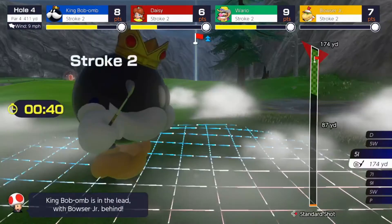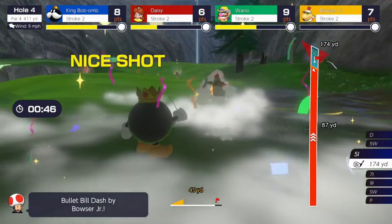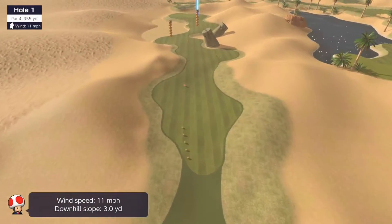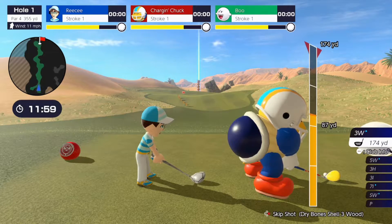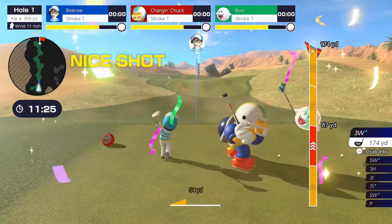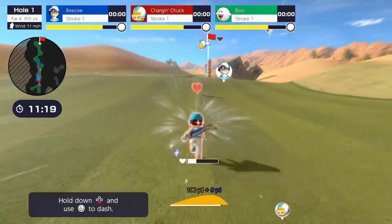At least they are going to add more boards after launch, which is a good thing, but it's also disappointing since they really should have been added at launch. The six courses that are already in the game are actually pretty good. They may look a bit bland at first, but the style kind of reminds me of Super Mario Odyssey and looks pretty solid overall. The graphics do look a bit rough at times, but the game looks decent overall and the character models are higher quality.